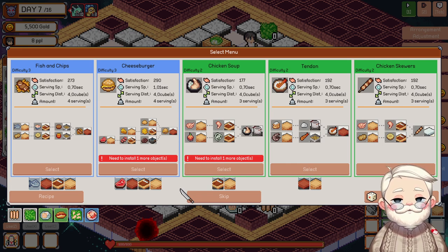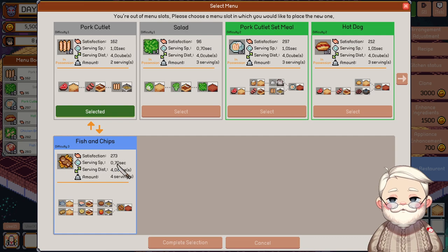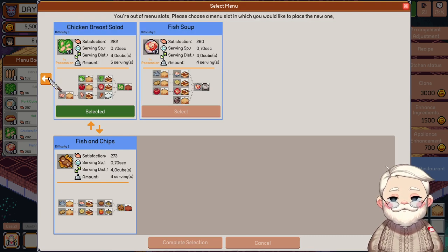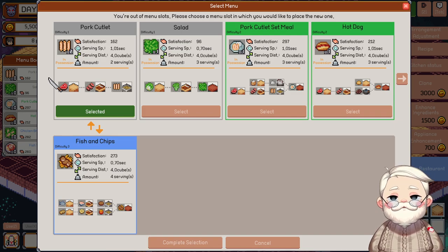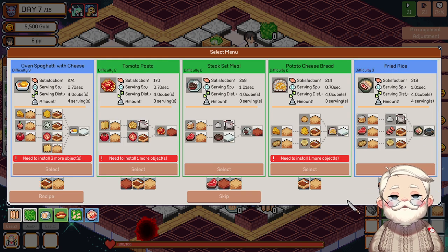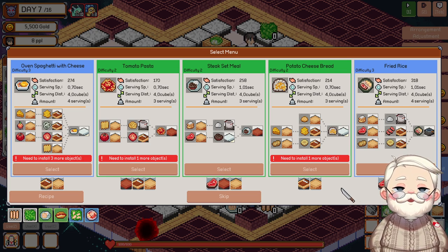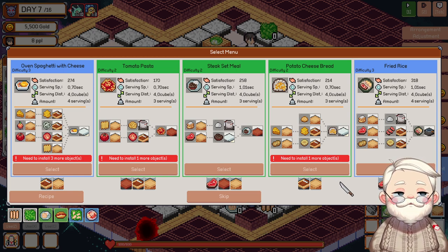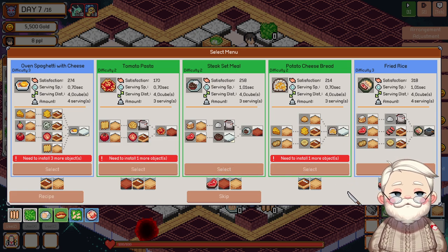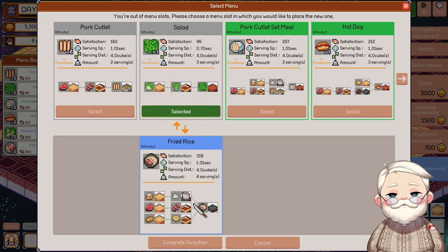Chicken soup maybe? Fish and chips. What do I replace to get fish and chips? I'll cancel that. Refresh, refresh. Spaghetti with cheese, steak set — this is just hard to choose. I don't want any of these. All right, let's get some fried rice, I guess. Or replace the salad.